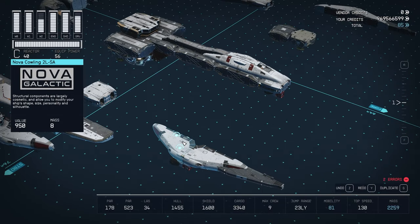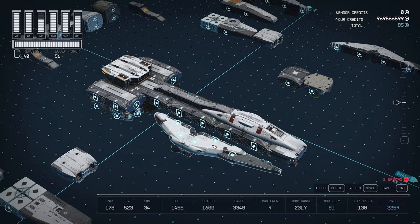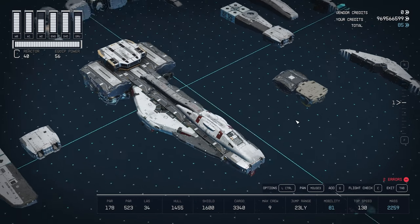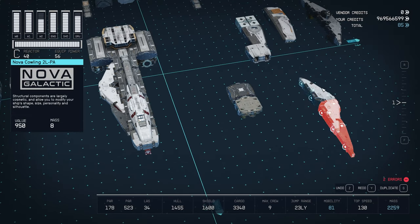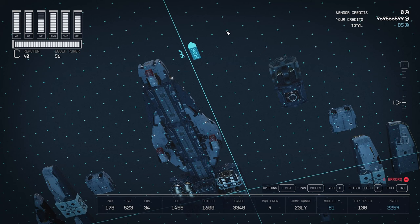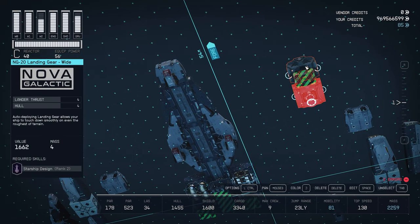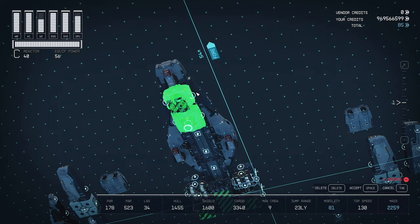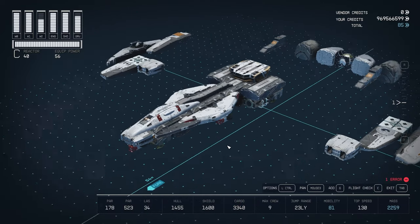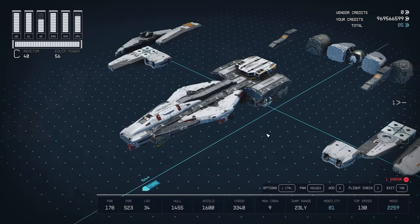Now we want to grab our Nova cowlings and our Deimos wing A's and put them just there. We'll grab the other two — so that's two Nova cowlings and then a Deimos wing A — and they're going to go either side of the ship. Just underneath that we'll grab our docker. I've gone for the bottom docker, and then another NG20 wide landing gear, and they'll go there — just to give the landing gear a bit of space between them to make it look a bit more realistic.